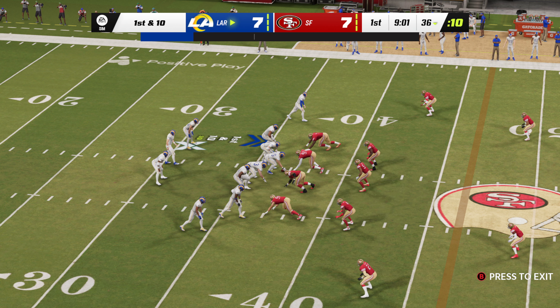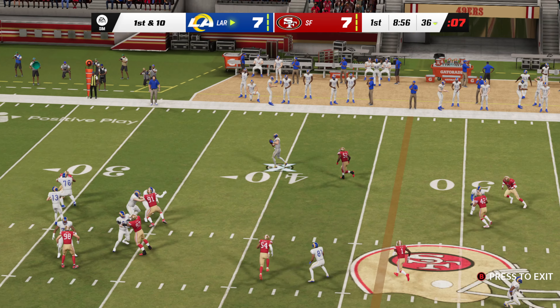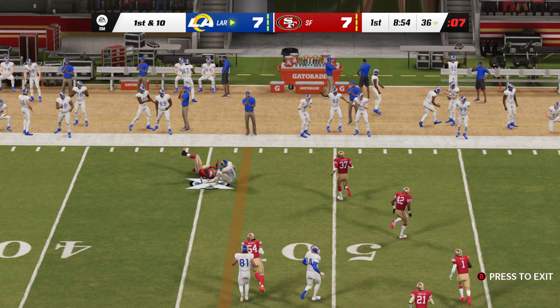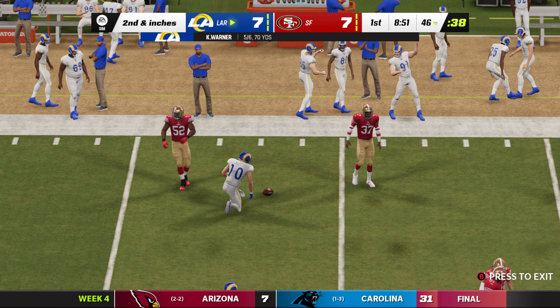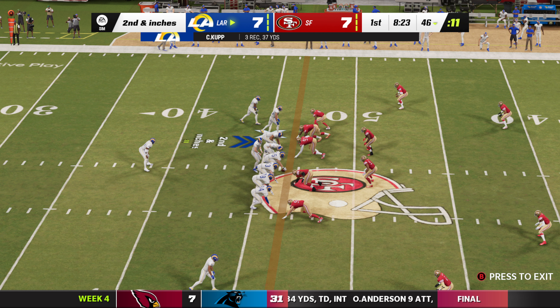A look at the numbers a week ago for Kupp — nine catches, 110 yards, and a score. On first and ten, Warner drops back. Kupp is number two in the league in receiving yards — that's a strong number, a strong year, and they want that to continue.